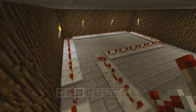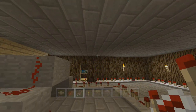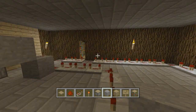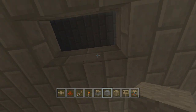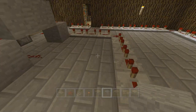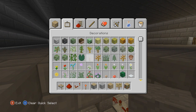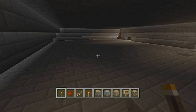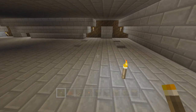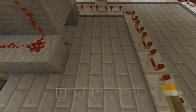We just need to send the signal upstairs to some pistons. We're building a little stairway up here — just punch a hole and go up here. I just need enough of a hole without going crazy because I need room to work. Let me grab some torches — put one down there. Let's figure out where to build this.